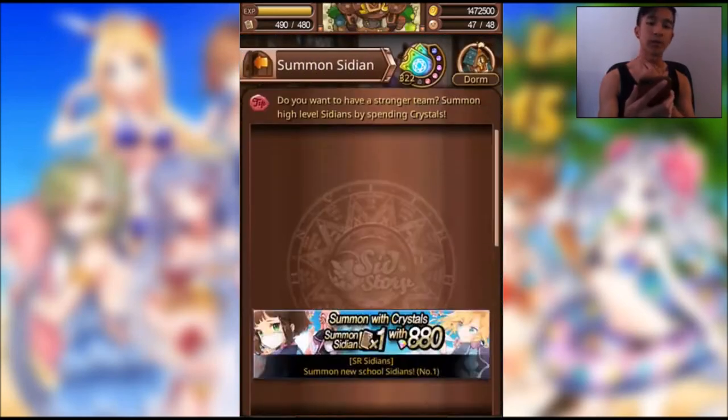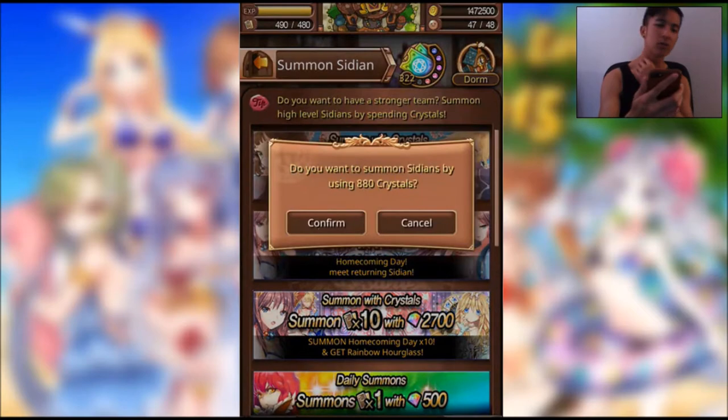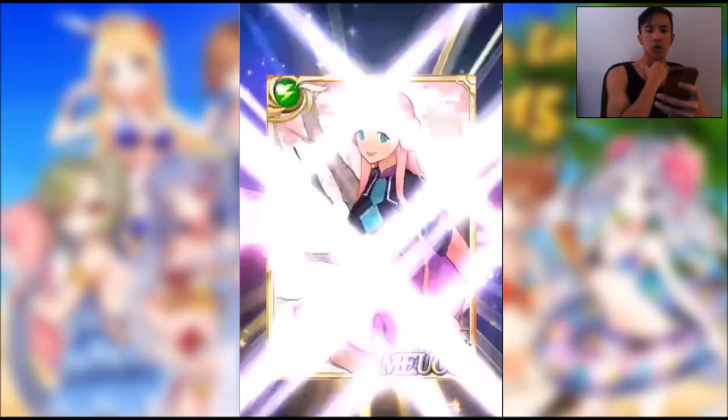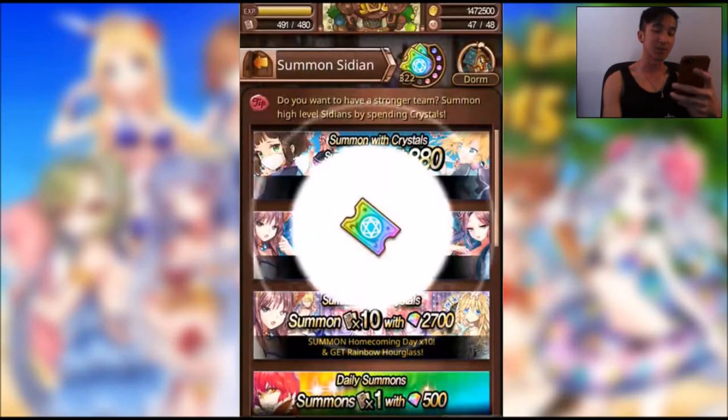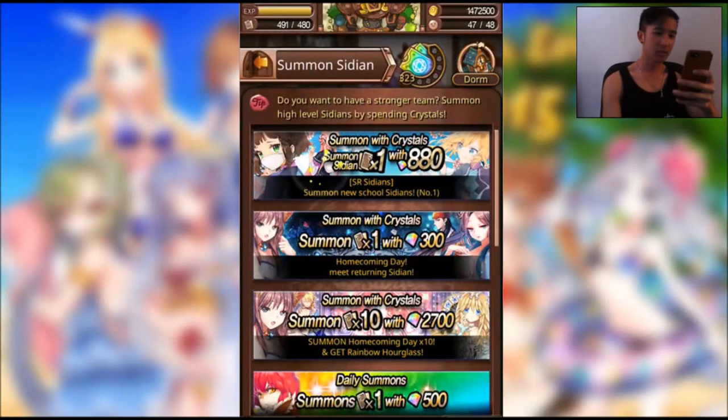If we don't get all three we might do two more. Okay, first pull — come on! We got school Mushi, nice, and five paper as well for $8.80. That's a pretty good deal. Second pull!